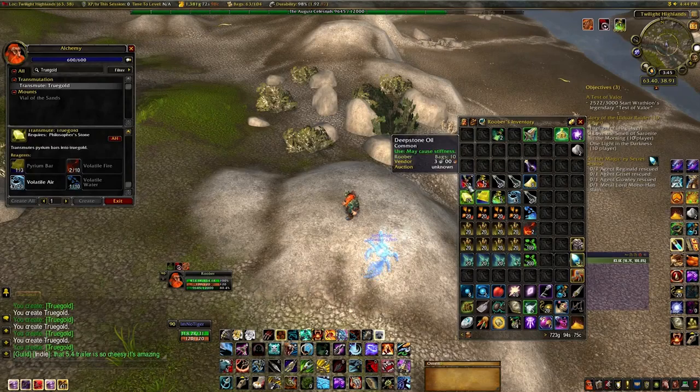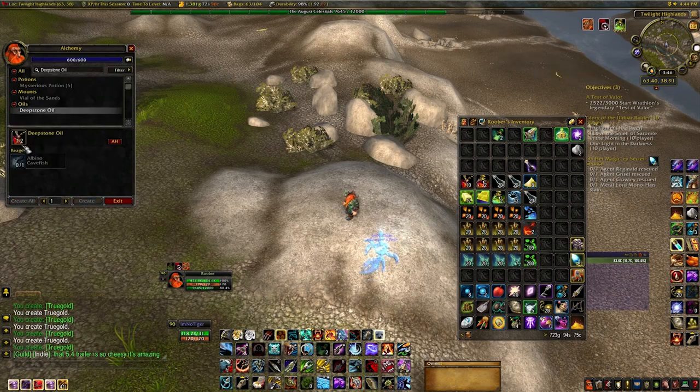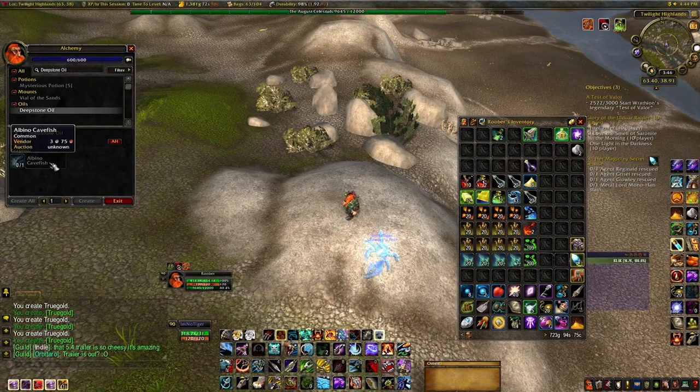The next thing you need is the Deep Stone Oil. This is created by getting Albino Cavefish, which can be fished up in Deepholm — that's it. It doesn't take you that long to get them at all.